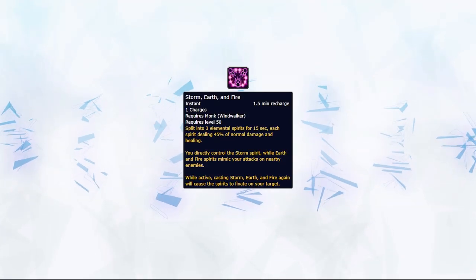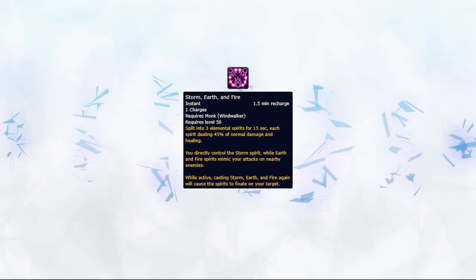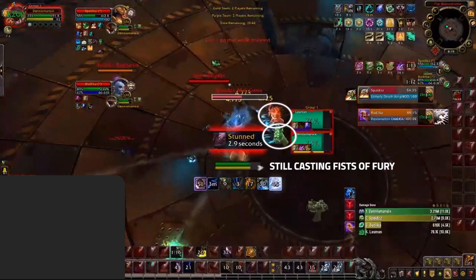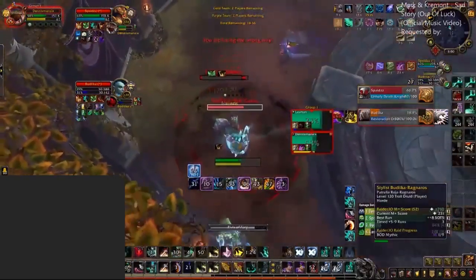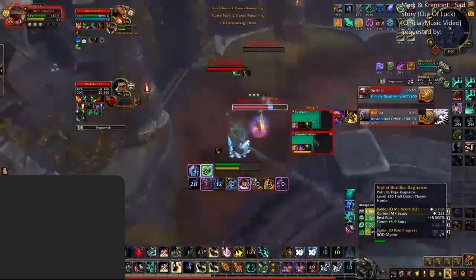For Storm Earth and Fire, it increases the damage you deal but in a different way. You create clones that end up dealing more damage than you do, so you can use this in a unique way. Using this cooldown to burst knowing that you yourself will get peeled but your images won't can be beneficial in still creating pressure. You can also split your images onto another target either for split pressure, or if you can't reach them yourself, so you can hit them with your images and still pressure the target of your choice.